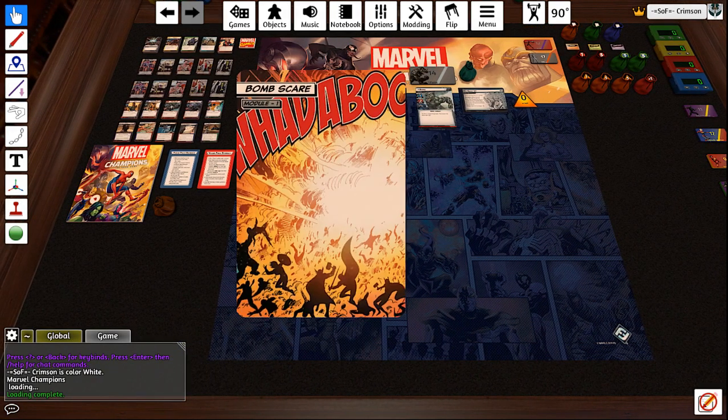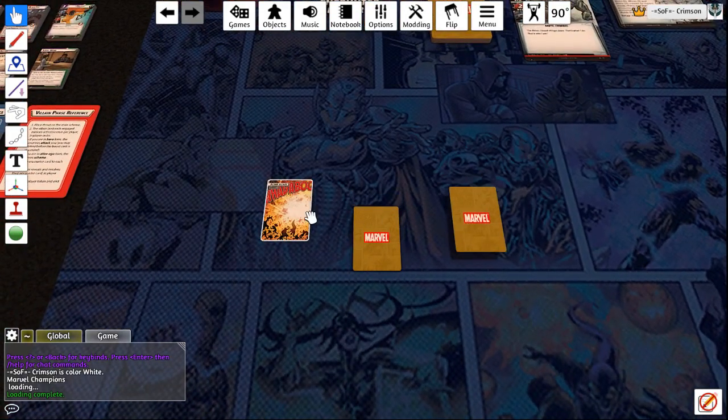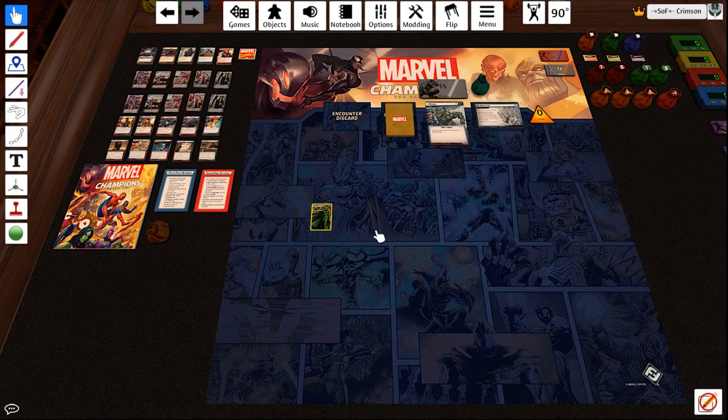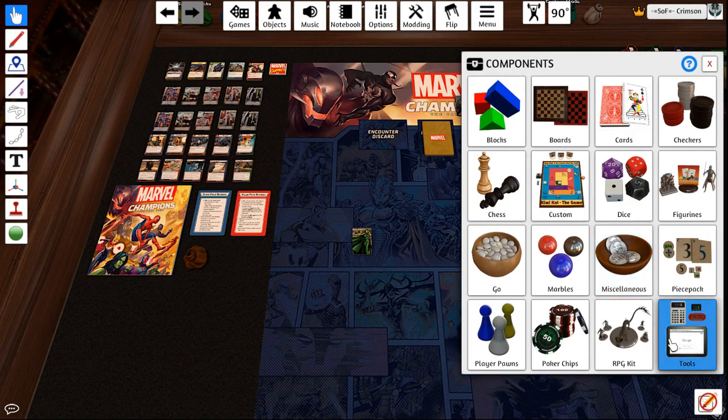So we got the three cards. They work just like any other cards. Group them up. Go to Objects, Components, Tools.